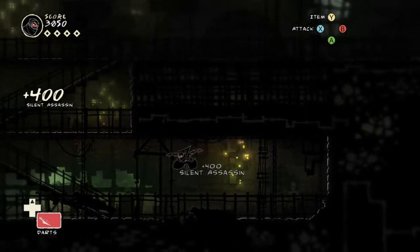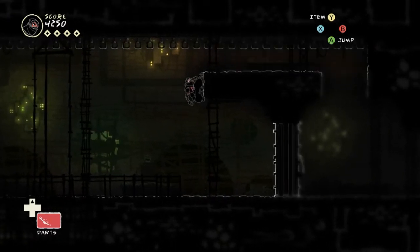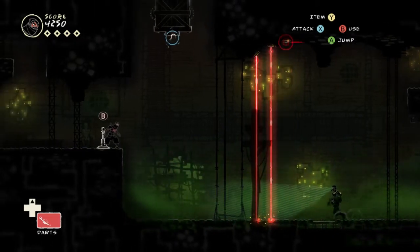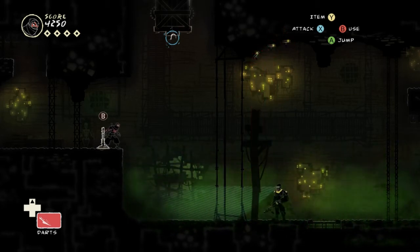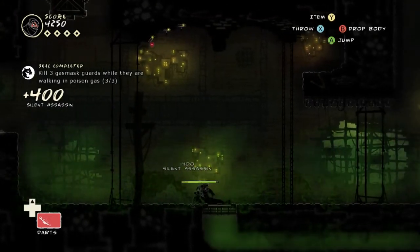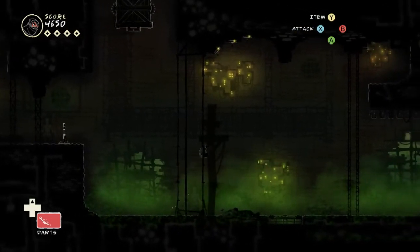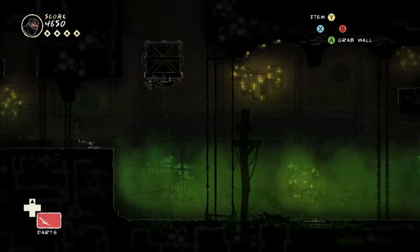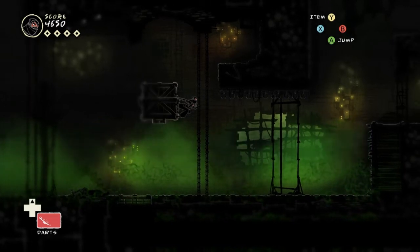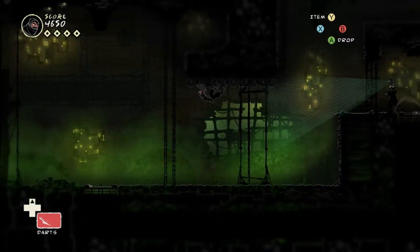Now this is interesting. Obviously what you're supposed to do is use the crate to block the lasers, but if you're fast enough you can grab the guy while he's turning them off. There's basically no reason for me to do this now — I'm thinking maybe there's some reason to get into that little alcove up top. It's so I can grab onto the ceiling here. I could just walk up the wall on the right there, but whatever.